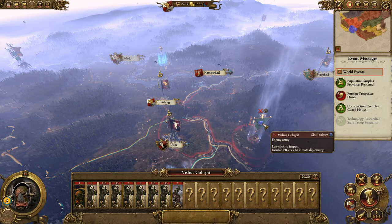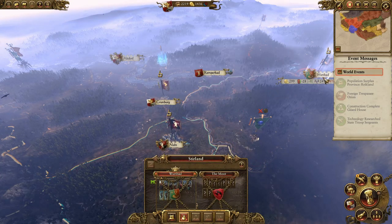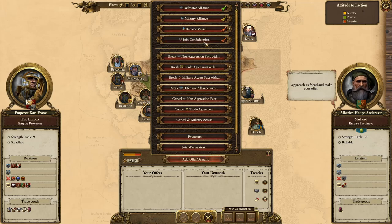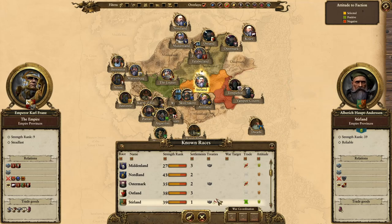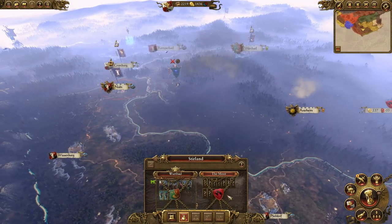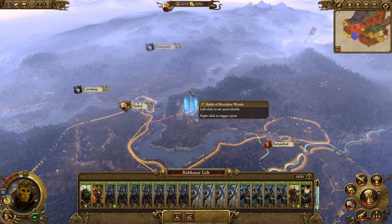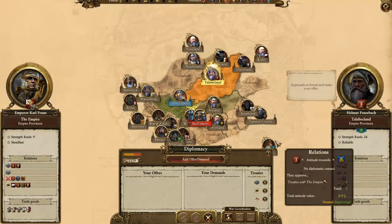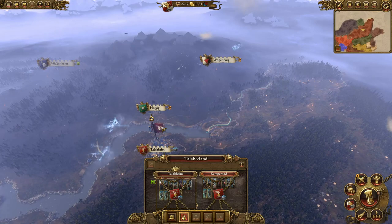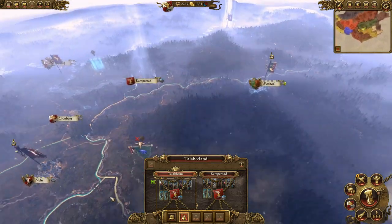That's a good garrison - whether I could beat a twenty-stack I don't know, but I could try. Sterland are getting hit quite hard. If they join a confederation it'd make me really happy. They've got an okay force but they are under a lot of pressure from Von Carstein. I'll keep an eye on that. Military access - wait, Talabecland, you would take a confederation? That is extremely tempting.